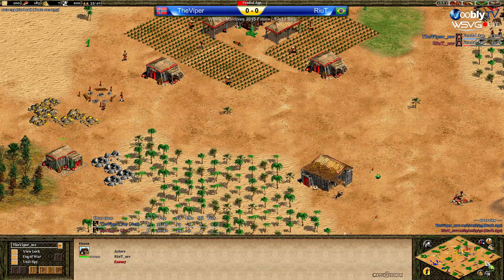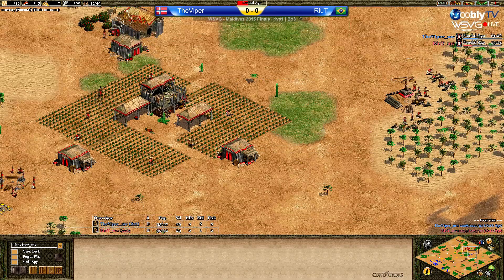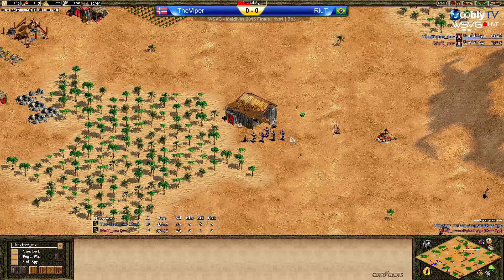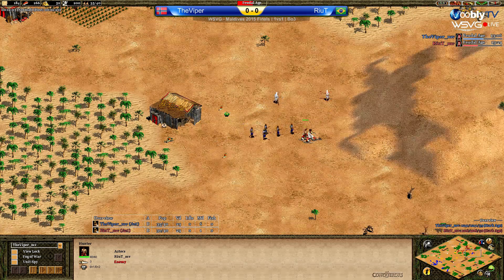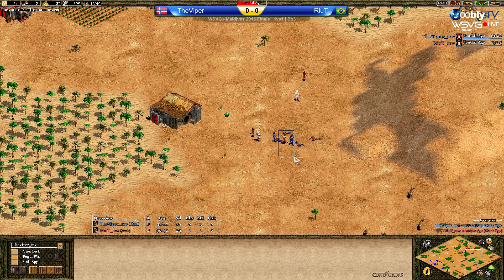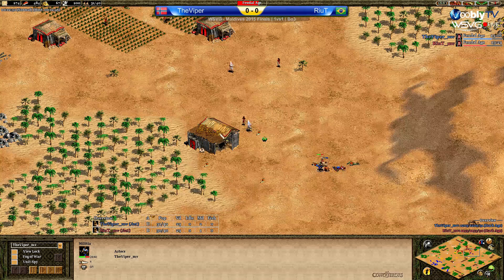He could still be fine if he throws Palisades fast enough — he does need a couple of Palisades here too. Otherwise, I don't see this going well for Rehit. Viper is making sure to lame all the deer. Rehit chooses to fight, actually snipes one militia on low HP. Nice job — another militia is on the way. Viper was trying to follow that villager, looks like he could get one. Nice job here by Rehit.